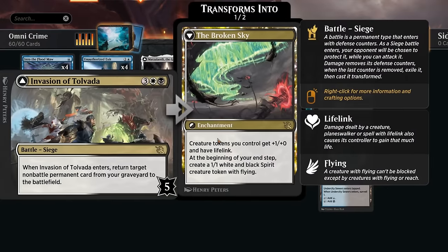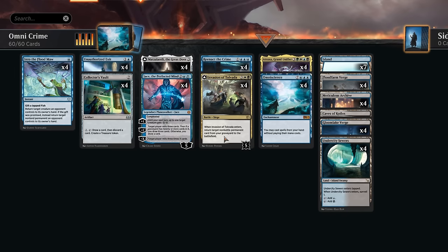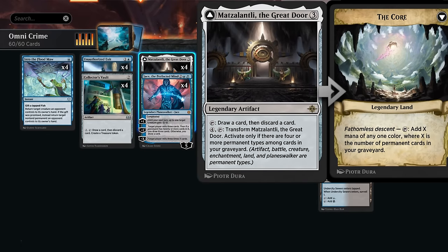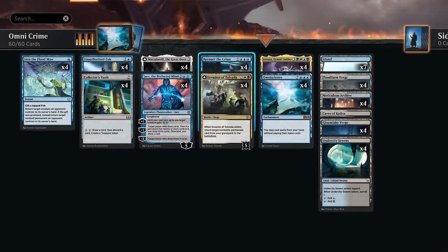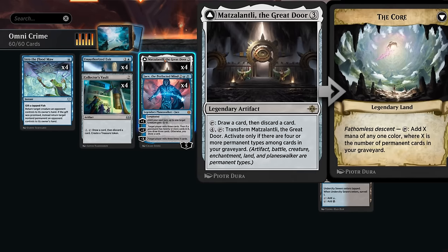We need discard outlets to get Omniscience and Atraxa into the graveyard to set up Invasion and Reenact the Crime. To that end we have four copies of Collector's Vault — it costs two mana to tap, draw a card, and discard, but also makes a treasure token that kind of pays for itself. There's also the Great Door, which can activate for free making it easier to set up Reenact the Crime, and we can pay four mana to transform it, giving us enough mana to hard-cast Omniscience.